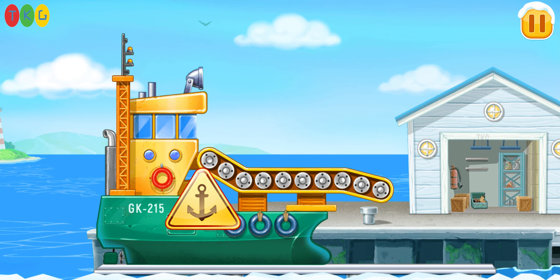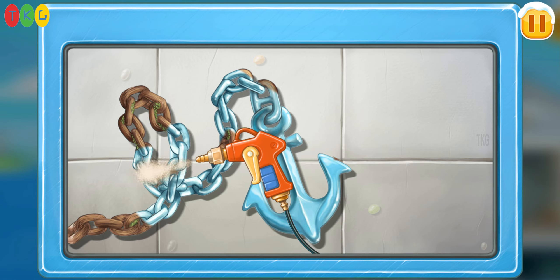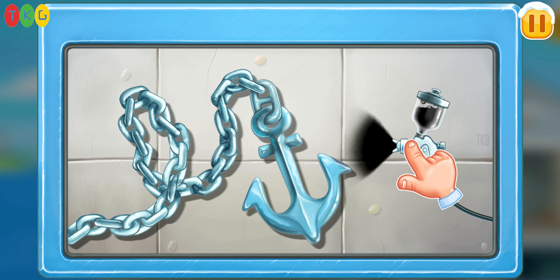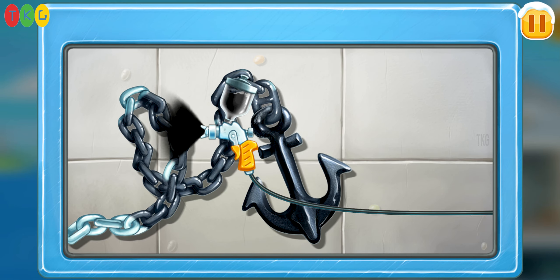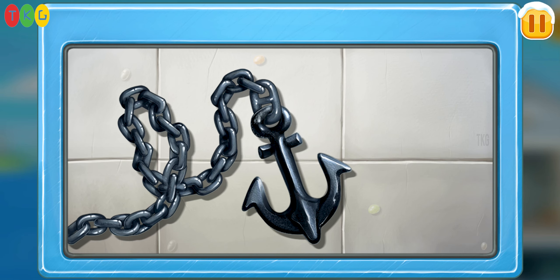Let's repair the transporter ship. Let's clean the chain and anchor from rust. Let's drag the spray gun to paint the chain and anchor. That's all.